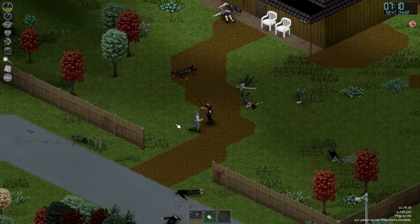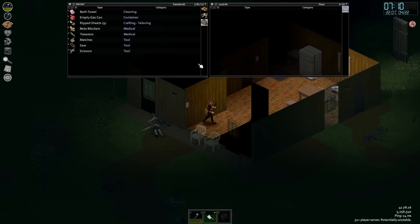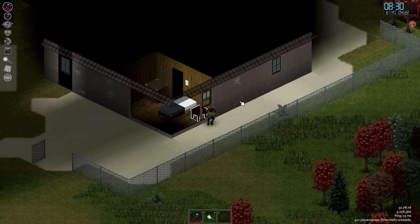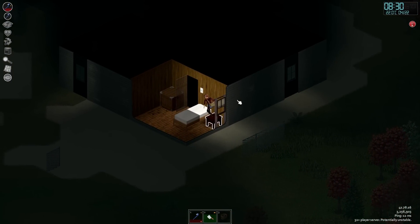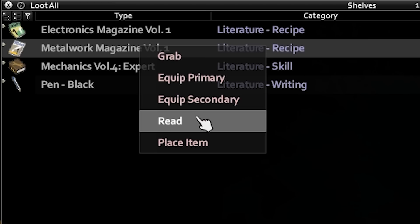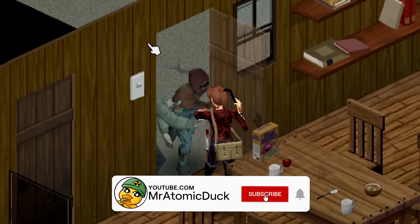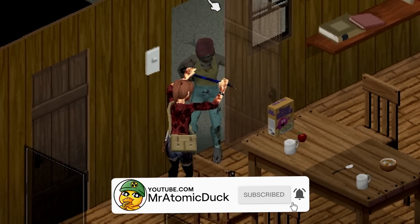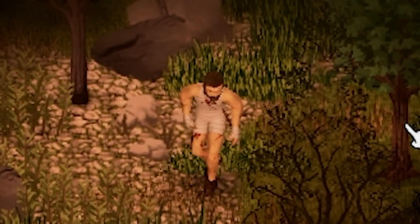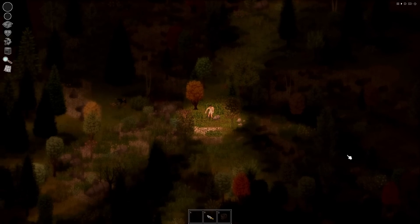Project Zomboid is a game built on the back of a few key concepts, one of which is looting. We break and enter into the homes of previous residents now shuffling around on the streets outside in a less than alive state, with the ultimate goal of acquiring the next item on our lists. Whether it's a can opener, a new backpack, or an assault rifle which we are unlikely to use before we meet our untimely demise. But what if there were no buildings to loot? What if all you had were your wits, ingenuity, and a forest? A really, really big forest.